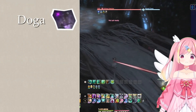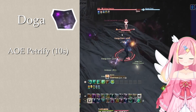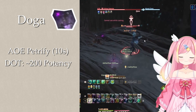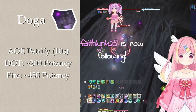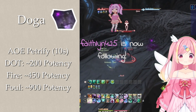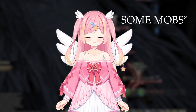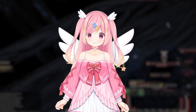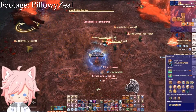Dolga opens by casting an AoE petrification, which stuns mobs for 10 seconds, preventing them from moving or taking any action. He then applies a Thunder DoT of around 200 potency, then uses Fire dealing roughly 450 potency, and then a Flare that deals around 900. Dolga speeds up kills by a considerable amount and helps you ignore many mechanics. However, be aware that when mobs get their skills cancelled by petrification or stun, some will attempt to immediately recast them afterwards, which can lead to quick death.